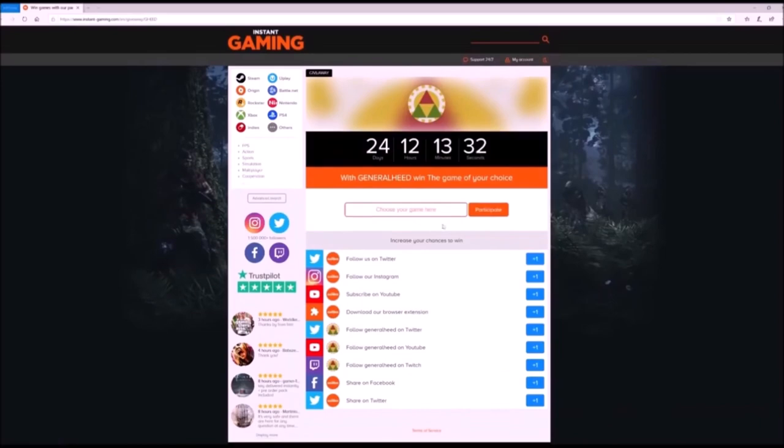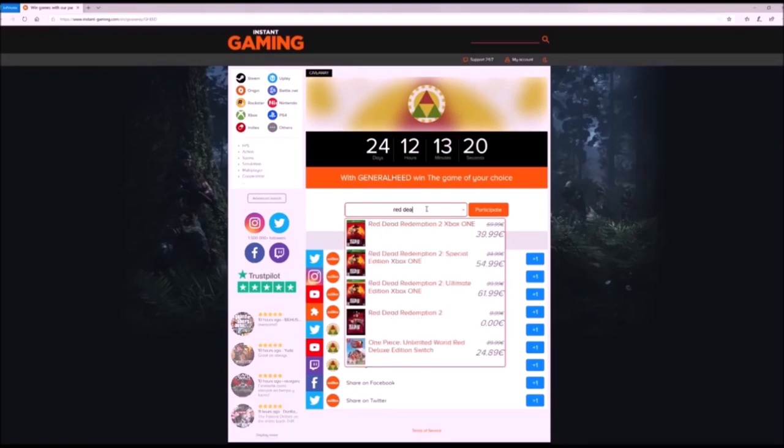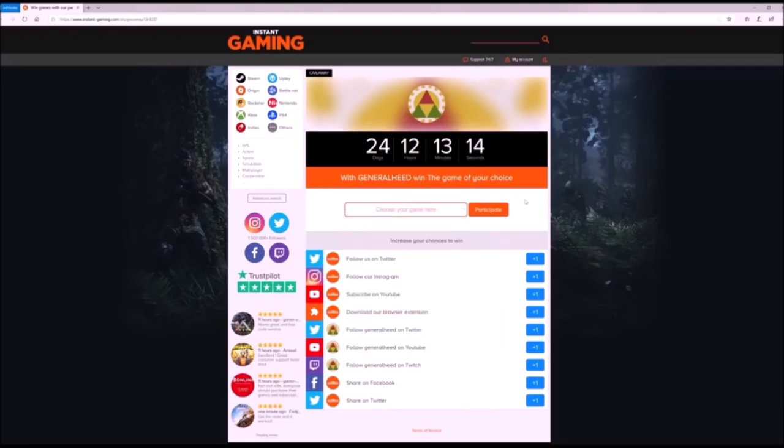Before we get into that, I want to first announce an awesome giveaway from my sponsor, Instagaming, where you can win any game of your choice. You can find the link for this giveaway in the description below. So if you want to win the game of your choice — any game at all — just click on the link below and enter the game you would like to win.